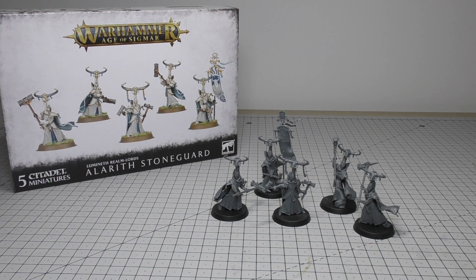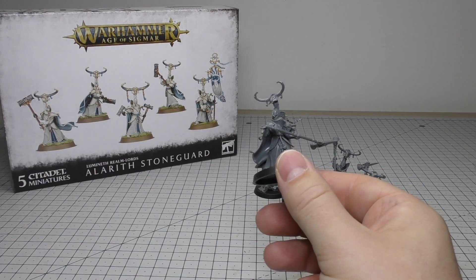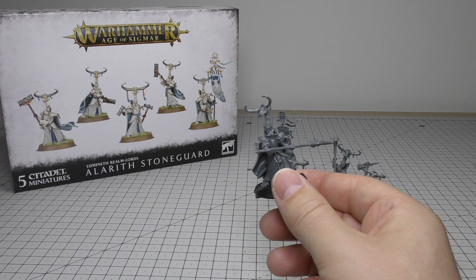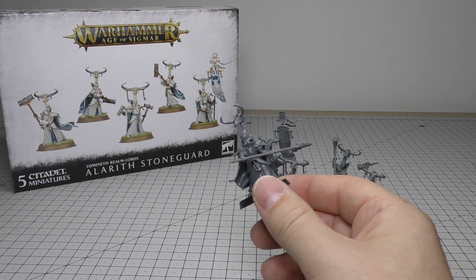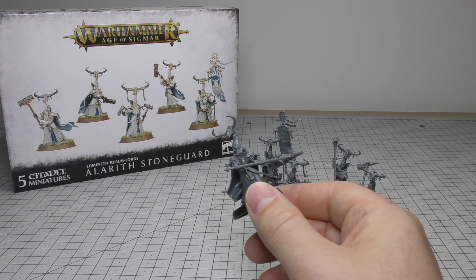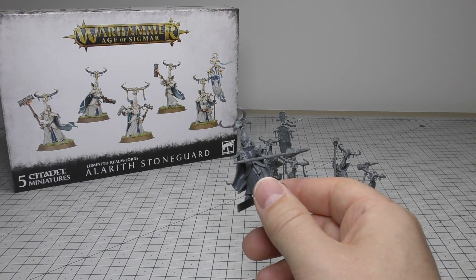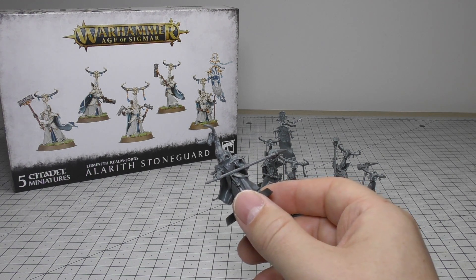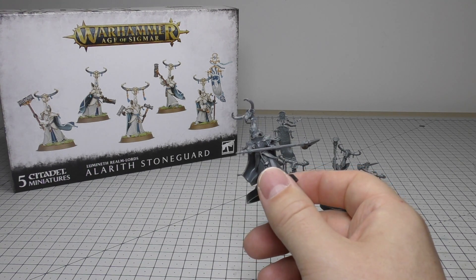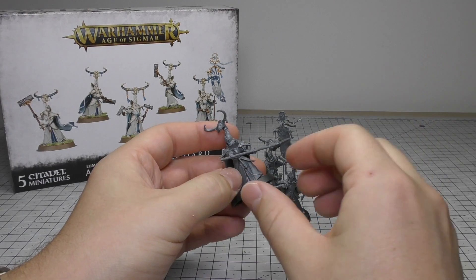First we'll look at the models individually and all the detail. I've equipped them all with the Diamond Pick Hammers. You don't have to — you can equip them with the Stone Mallets, but they pretty much have to be equipped with one or the other. It specifically says the unit is armed with one of the following weapon options: Stone Mallet or Diamond Pick Hammer. I'm pretty sure it says the unit has to have one of them and they can't have different variations.